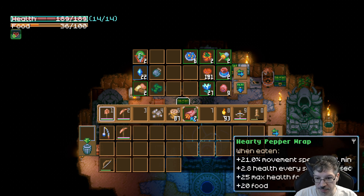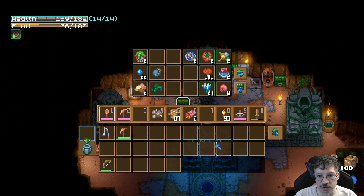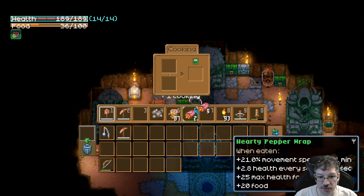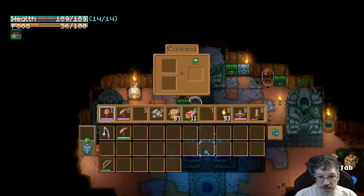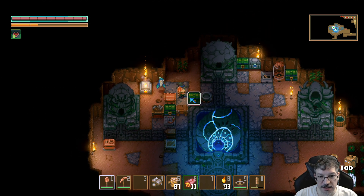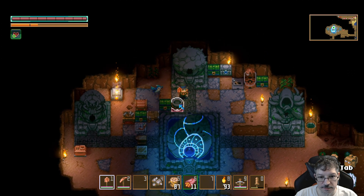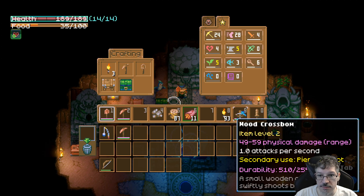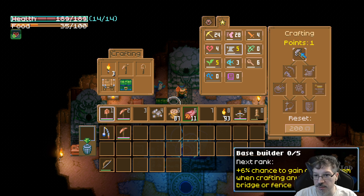What were these? Heavy pepper. Okay, let's just make a couple more of those. They're right there. Yeah, let's just take those. We should be fine now. Should we make another one and eat it now? You got a point in crafting.